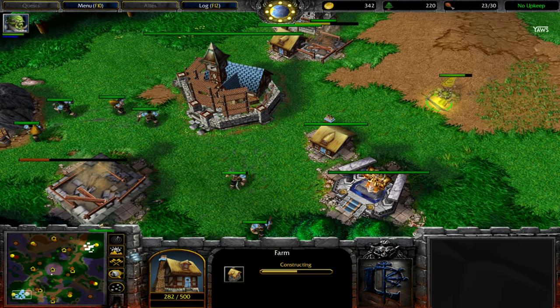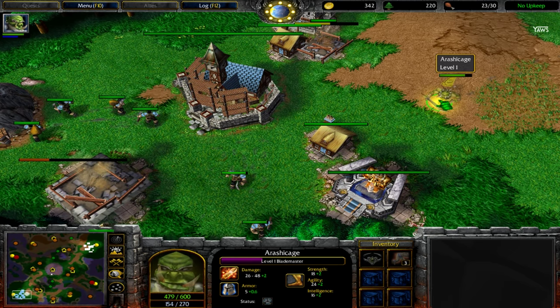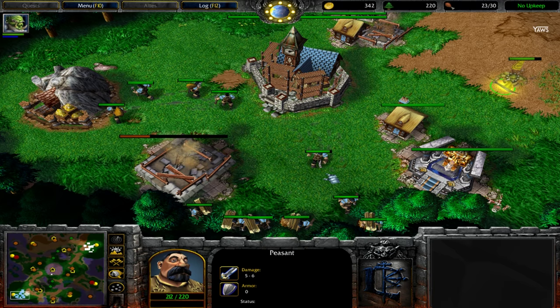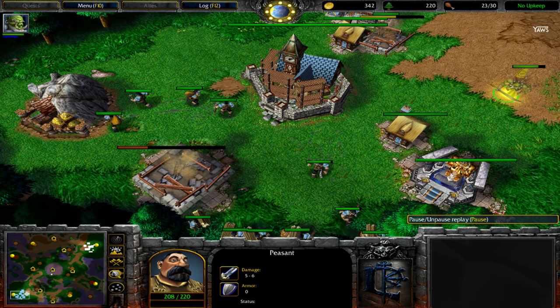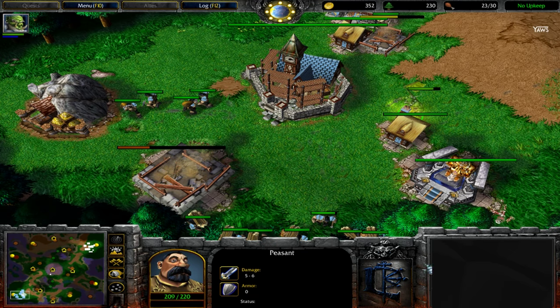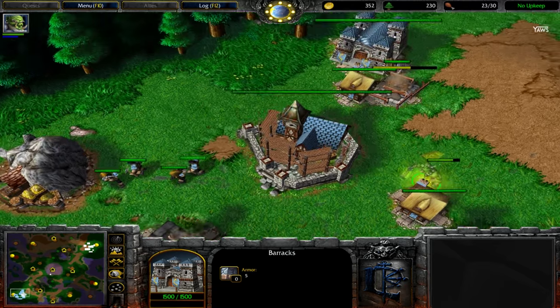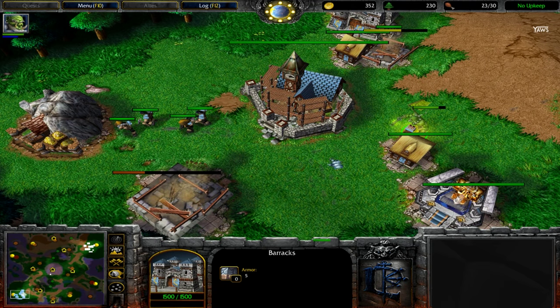He goes towards my main base and figures out there's absolutely no space. He realizes the two-farm tech and knows my archmage is not around. So the idea he got - and I really thank Masking for showing this - is something really nice and amazing if you can pull it off; it will catch your opponents off guard. The Blademaster checks the farm area and as you can see there's no entrance here, no entrance here, and no entrance on the other side. Everything is closed - there's no way to enter that main base without some kind of trick.